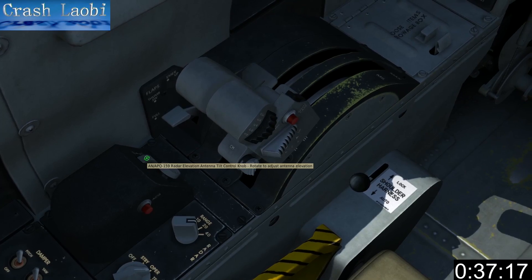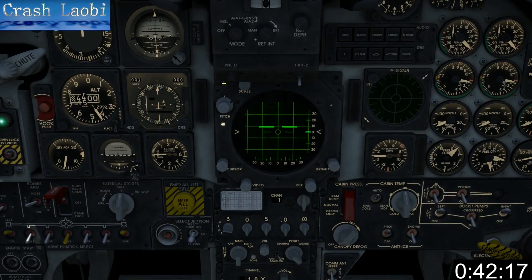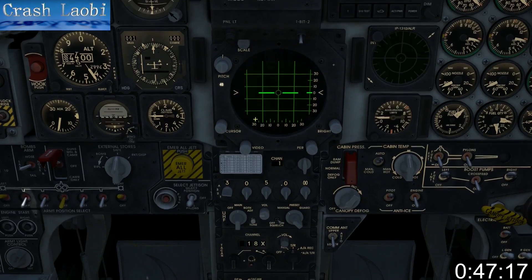The radar elevation knob controls the elevation of your antenna. Scale controls grid visibility. Pitch controls the center horizon of your antenna. Cursor controls twin horizontal bar brightness. Video controls lock-on sensitivity.